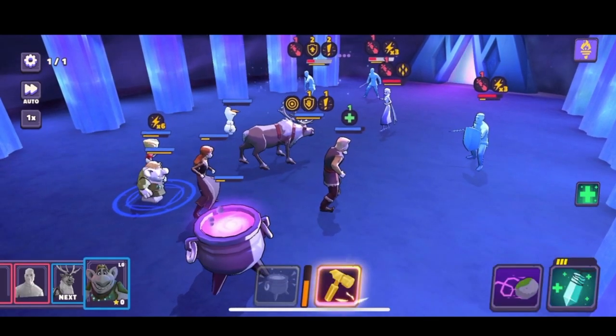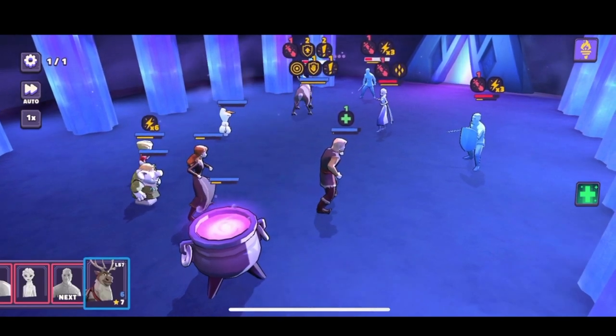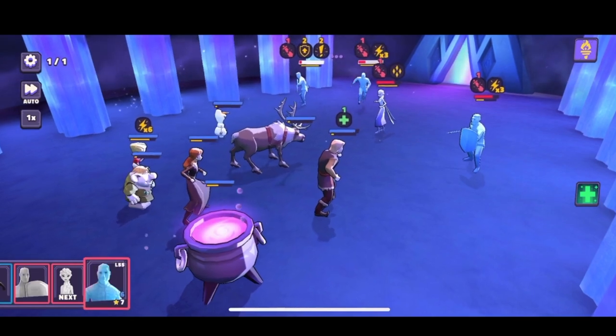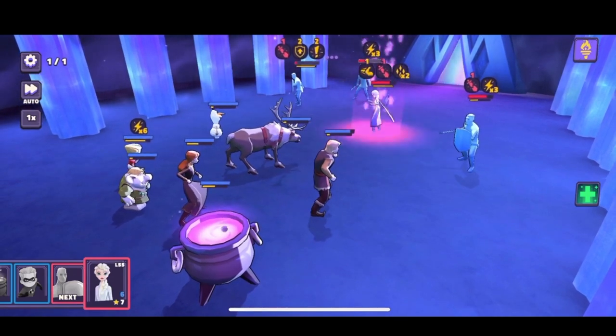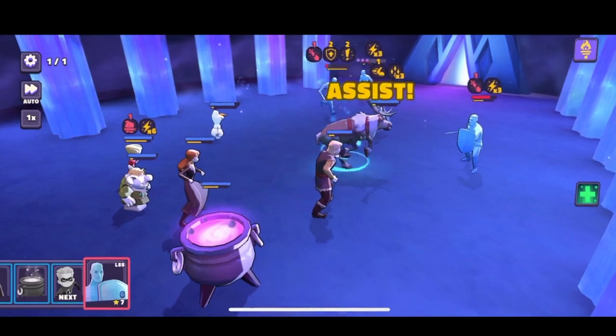That was an assist by Sven which did 3,000 damage. Kristoff lost his buffs and then Sven ended up getting them. I don't have his skill leveled up very high — I can still go an extra 50% on his skill damage, so I think he's going to be up closer to 6,000 on his basic, which with a 20% assist rate is pretty good.